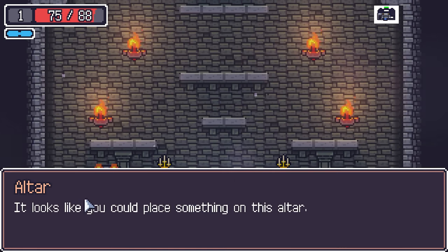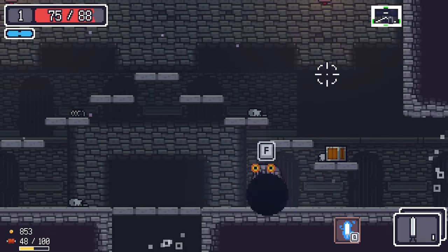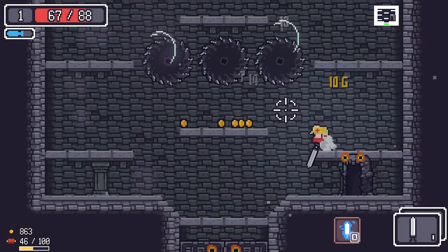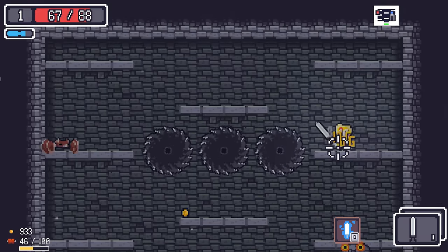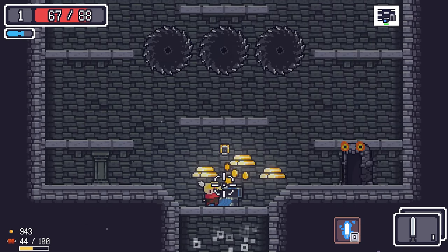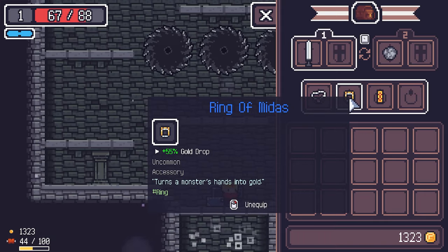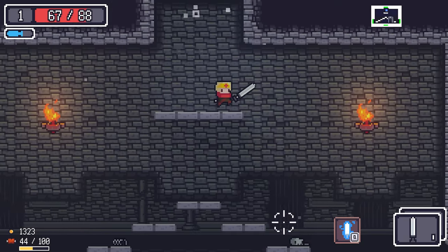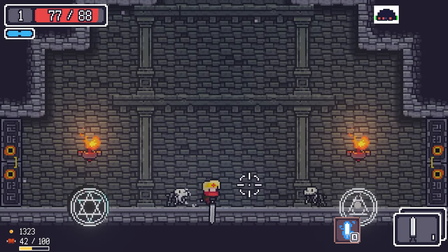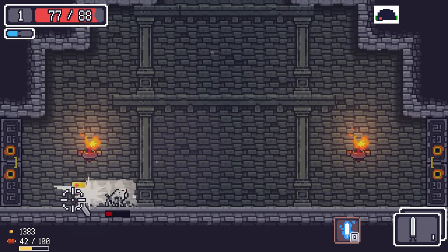This is an altar — we can tribute weapons but can't yet because we need to unlock the person that allows us to do so. We found the Ring of Miras, which increases your gold drop — nothing special.